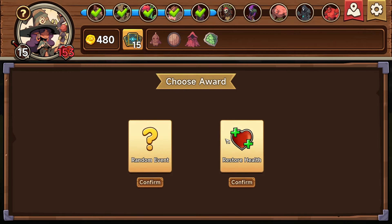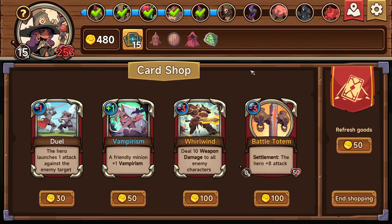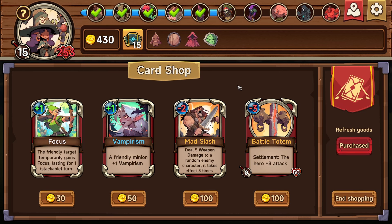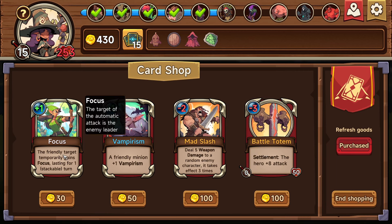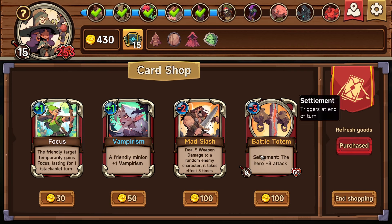Random event restore health — restoring 150 health would be very handy. Just restore 50. Okay, shot time. The hero gets plus eight attack. I feel like we're okay. Let's refresh. Deal five weapon damage to a random enemy character, takes effect three times. The friendly target temporarily gains focus lasting one stack. I don't think we need any of these to be fair. Like, this will make us do a decent amount of damage I guess.